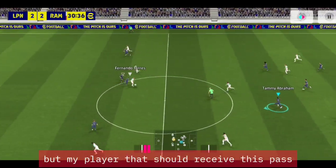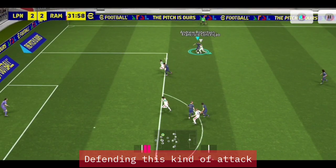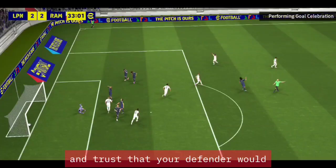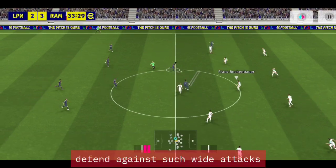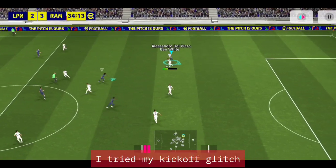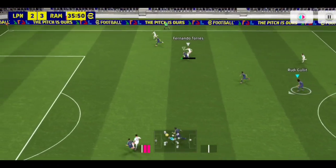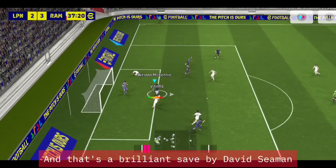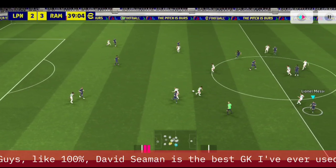When defending in lag, wide attacks are very hard. You have to double tap and trust that the defender would make the matchup, but they failed because it was lagging. I tried the kickoff glitch but it didn't work — I did it too fast because of lag. When playing laggy matches you have to be very smart. And that's a brilliant save by David Seaman — 100%, David Seaman is the best GK I've ever used.